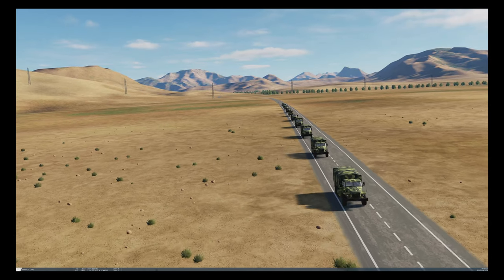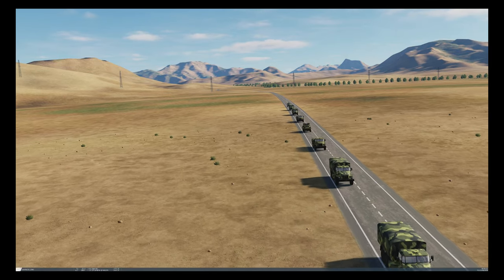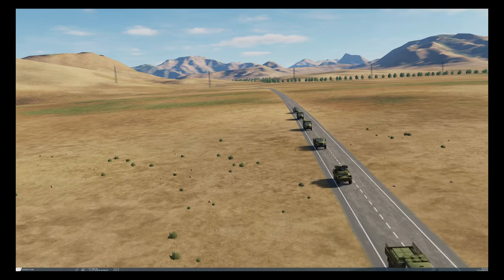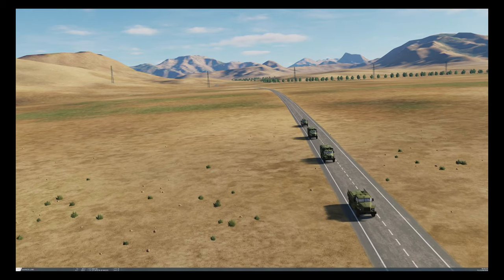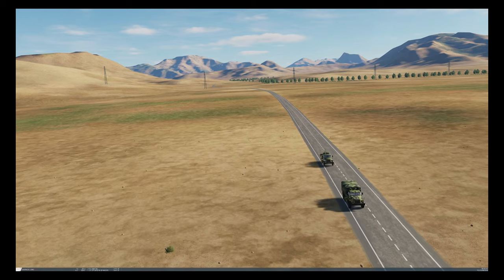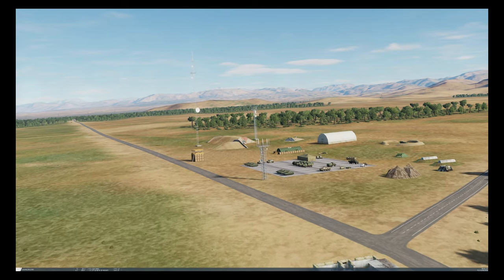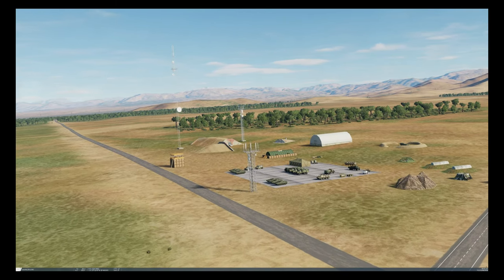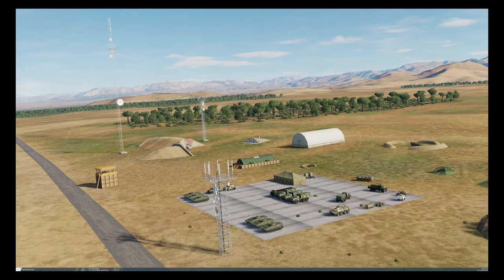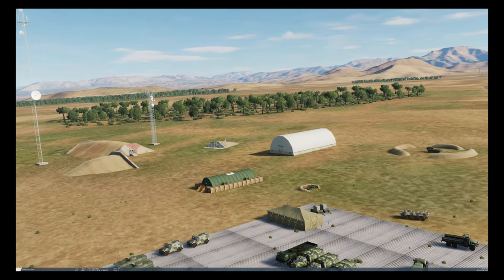Battlefield air interdiction is where the targets are not in direct contact with friendly forces but could have a near-term impact. Targets are likely to be supply units, forward bases, etc., a short distance from the front line but whose location is less likely to be precisely known. If those units are moving, then the Viper and Hornet have a big advantage with their ground radar, but for static targets the Harrier has two big advantages.